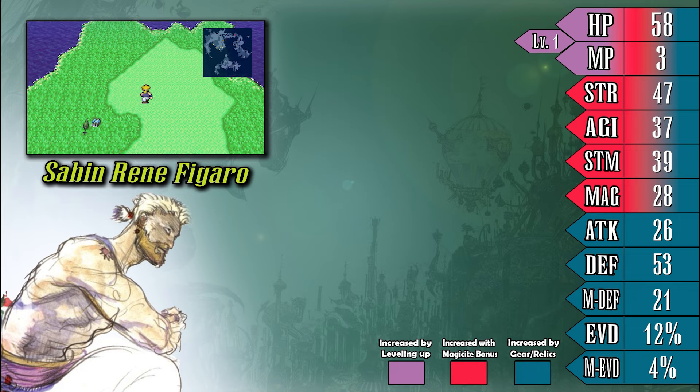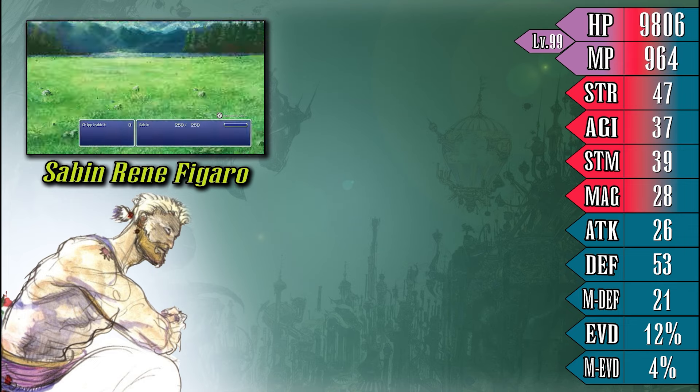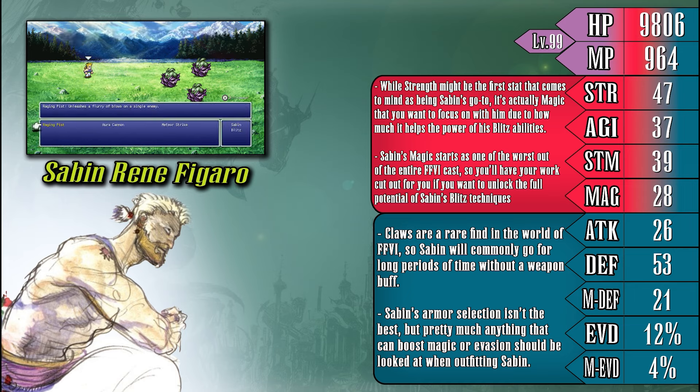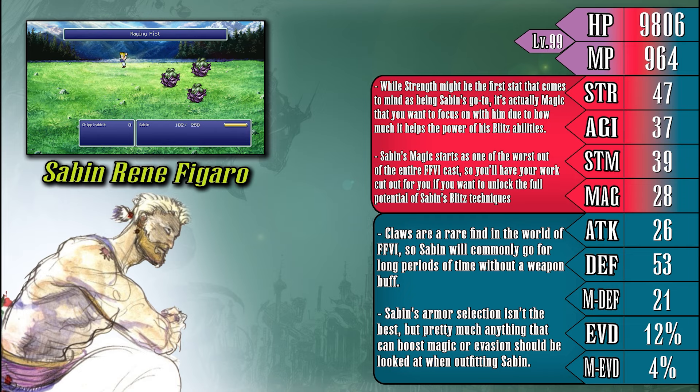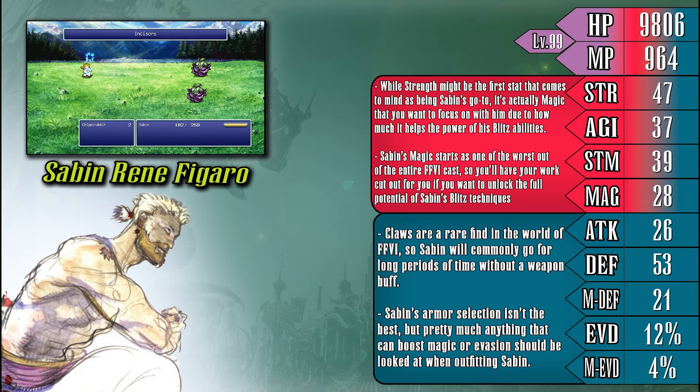Sabin is Final Fantasy VI's monk character, and he's quite an interesting one. Generally speaking, Sabin's stats are quite respectable, though he definitely initially excels in strength. This allows Sabin to hit quite hard with his physical attacks from the early portions of the game and for nearly the rest of the entire game. Despite this, Sabin's collection of weapons to choose from is actually quite limited, mostly only being able to use claws, which aren't exactly common in Final Fantasy VI. This is sort of a double-edged sword — it means keeping Sabin at peak performance is relatively cheap, but it also means it takes time for him to get any significant bump in damage from gear.